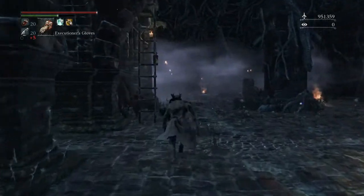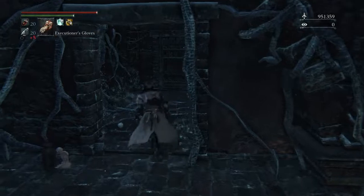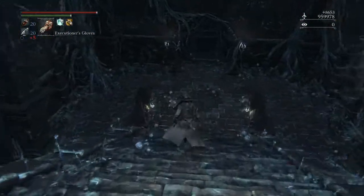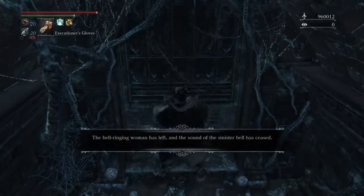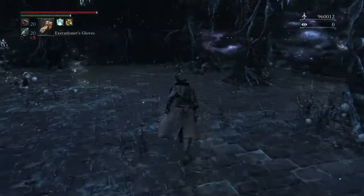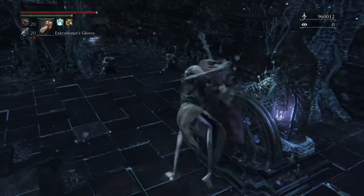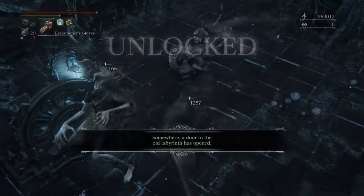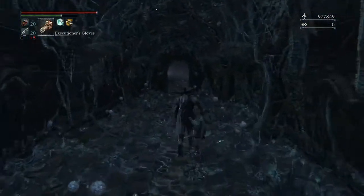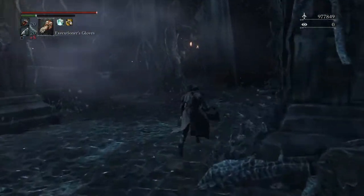Now we've started the next dungeon — the Isz dungeon — where you get the best triangle gems. Check the video description for the glyph because this is a closed glyph; you have to actually know the glyph to access this dungeon. The nourishing triangle you get here comes from the Amygdala boss. I've killed Amygdala so many times it's pretty much a cakewalk at this point. Instead of boning back to the lamp, I just run to the gate — I just didn't feel like sitting through a load screen.